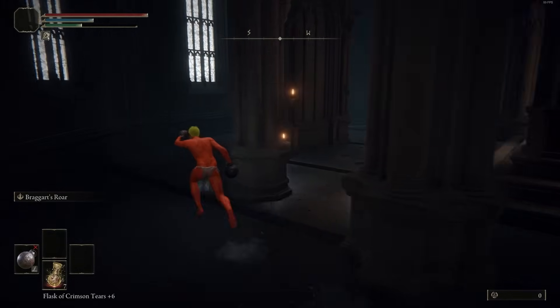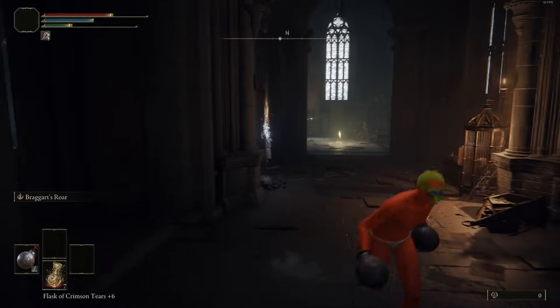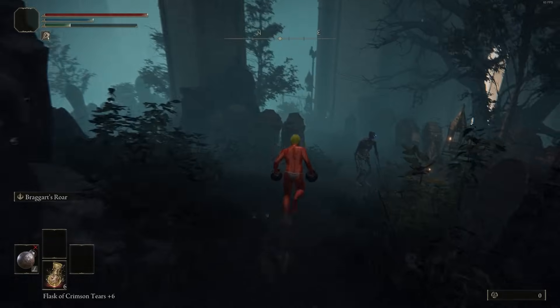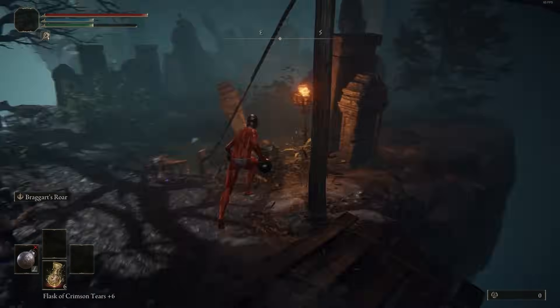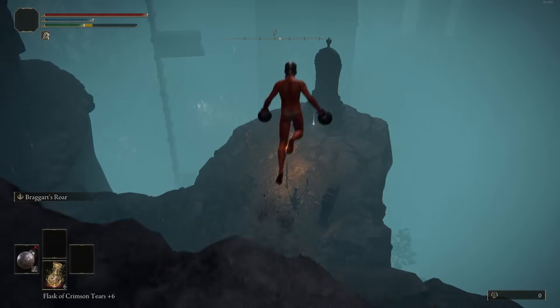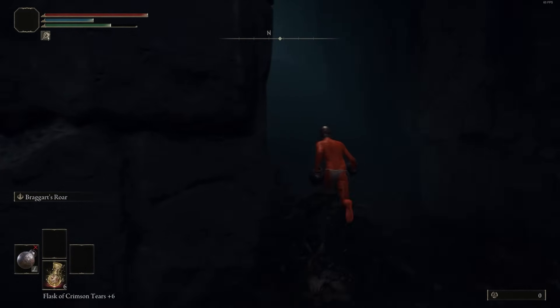Going up the long elevator is just a straight narrow path — it's very obvious. There's going to be another Somber Stone you can grab, but there are plenty of Somber 3s available. The main reason I came here is for armor — I grabbed the Carian Knight Set because I'm naked right now. It's pretty good early on: nice damage negation and good magic damage negation too. There is another Somber 3 directly ahead in that dead-end path if you want it.